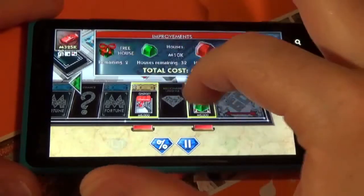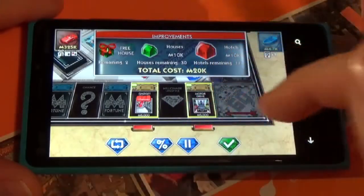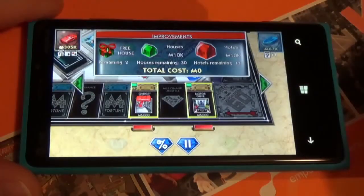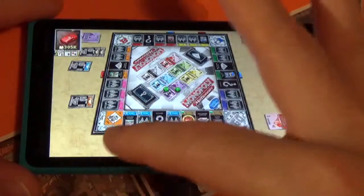The interface for using the house is a little funky — you have to tap and drag it, which I didn't figure out right at first. Now I've put a house on each one of these properties. As you know from playing Monopoly, I'll get a little extra money if the other player lands on those pieces.